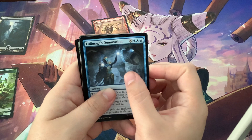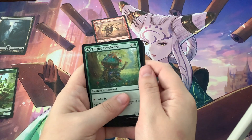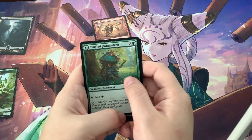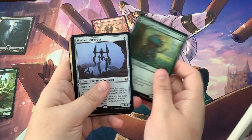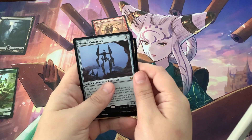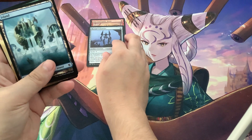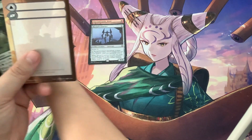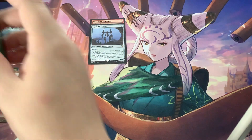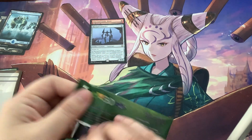I like the creature in the back better than him. We have a ton of this one — he's so pretty. And a rare: Myriad Construct. That's a cool land.